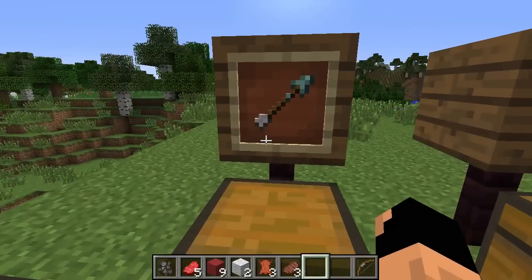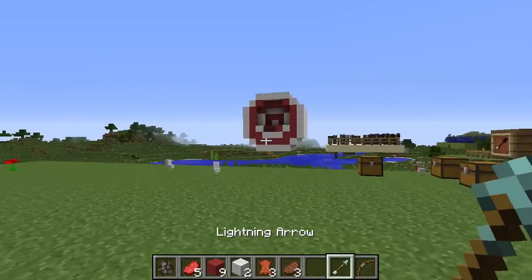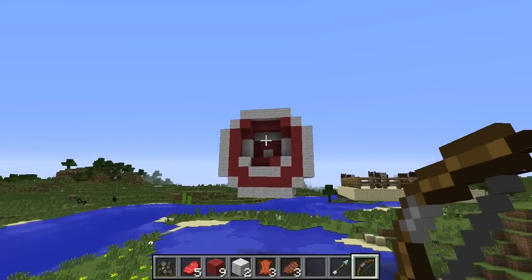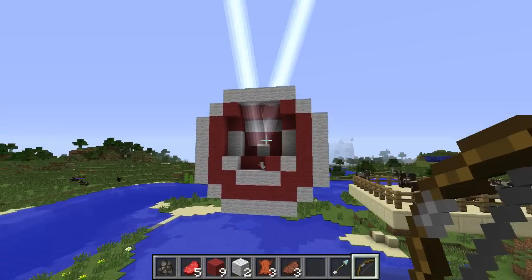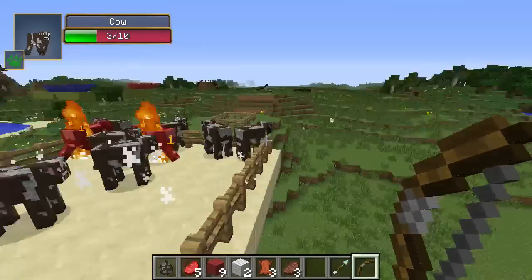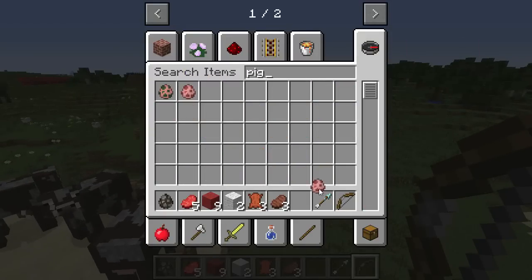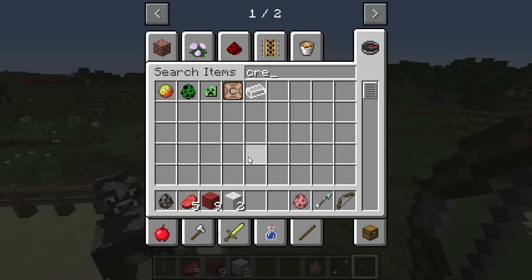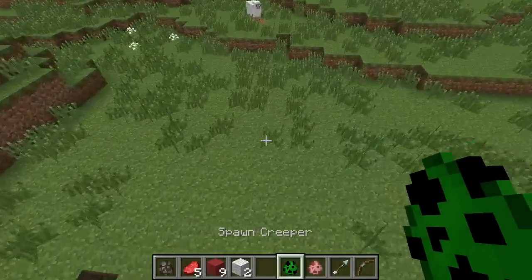Our next arrow is the Lightning Arrow. This guy's pretty scary, I have to say. Let's go ahead and test it out on our target. Oh, that is so cool. Let's test it out on a cow. So as you can see, it's pretty strong. Let's actually get some pigs out. We need to also be careful because you get creepers out — this could be a catastrophe.